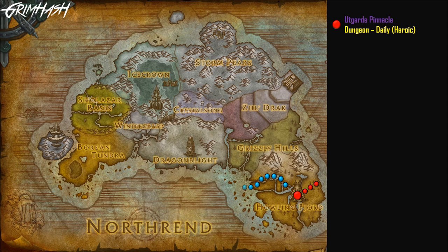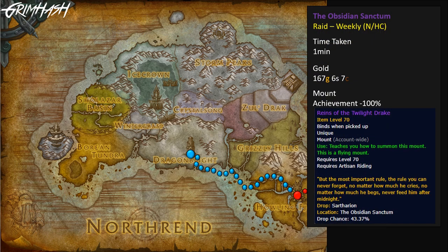Next up is a bit of an anomaly because you'll only want to run this once — it's the Obsidian Sanctum at the very base of Wyrmrest Temple. You'll see a crack; fly into it, and right ahead will be a portal. Dive in, and there is literally one boss. Run straight to it, kill it, and collect your mount — as long as you don't touch the other dragons you are fine. It's a guaranteed drop chance, and achievement titles will be lavished upon you. Time taken: one minute, 167 gold.